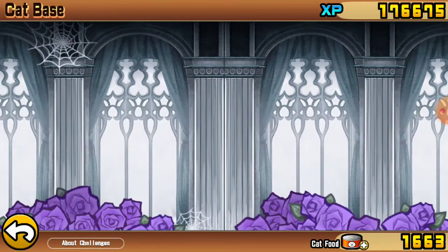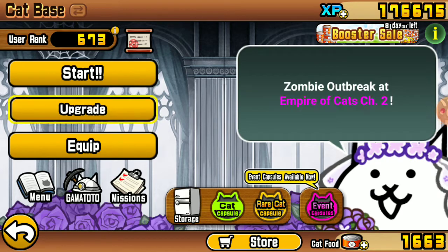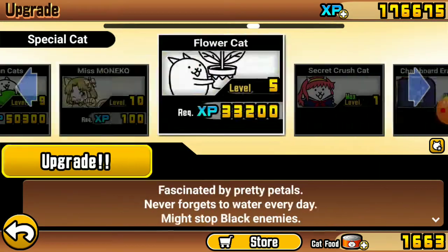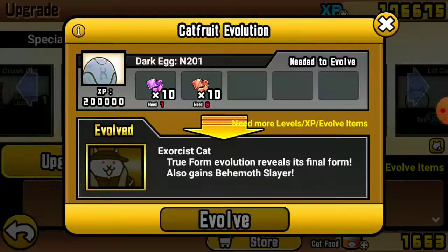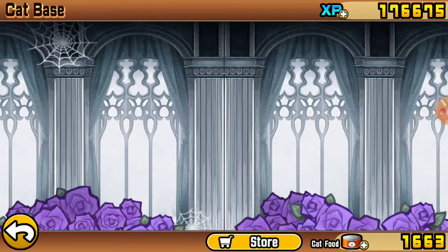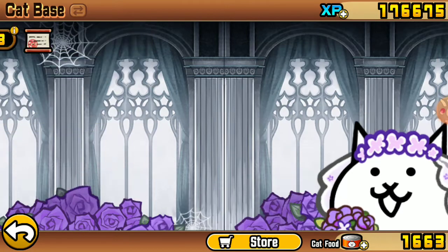I need that for Exorcist Cat. Let me check what I have - I need seven purple behemoth stone and six red. Okay, let's do that. So what is the next mission?